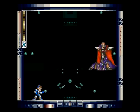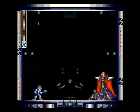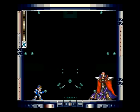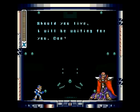And there's Sigma, so let's do a really intimidating voice for Sigma. Welcome. I see you've managed to get here by yourself. Very impressive. I could destroy you, but I would not rob my pet of that pleasure. He knows how to deal with betrayers. Should you live, I will be waiting for you. Don't disappoint me, X.